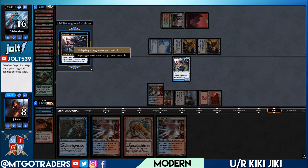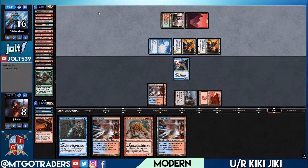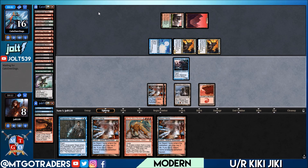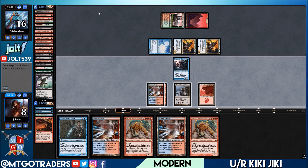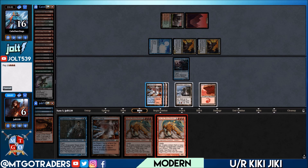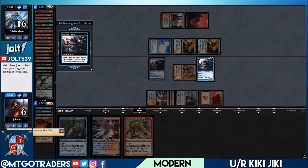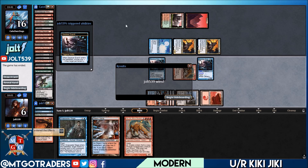Let's untap our Steam Vents and pass it over. We need to discard a few cards — oh, we draw into Kiki-Jiki! I'll take that. Let's shock in the Steam Vents, go for Kiki-Jiki — that triple red. We're going to make a copy of Deceiver Exarch, it enters the battlefield, we untap Kiki-Jiki, and keep going. Opponent scoops it up. Appreciate that one — most of the time your opponent will scoop on something like that, saves you the clicking.